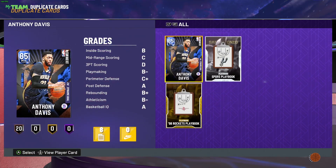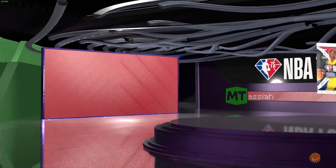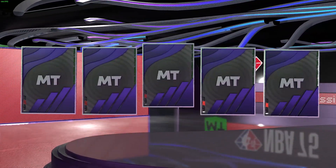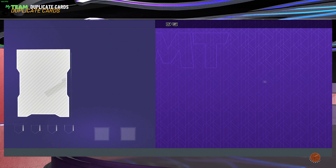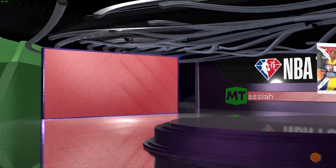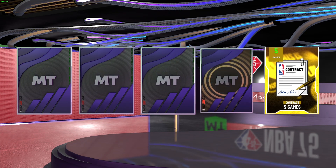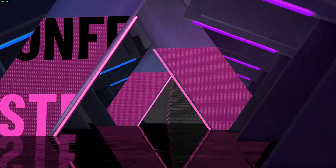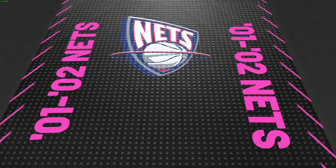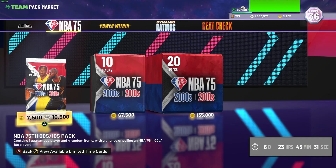I still want AD. Kevin Garnett is incredible - just put some shooting badges and he's definitely one of the top power forwards right now. On about the fifth-to-last pack there's another shake - it's not the dark matter shake, it's a pink diamond. Will it be another AI? No - it's Jason Kidd! We take those for the collection. I'm sure Jason Kidd is going to be really cheap right now, so I'm not even sure how much he'll be worth.